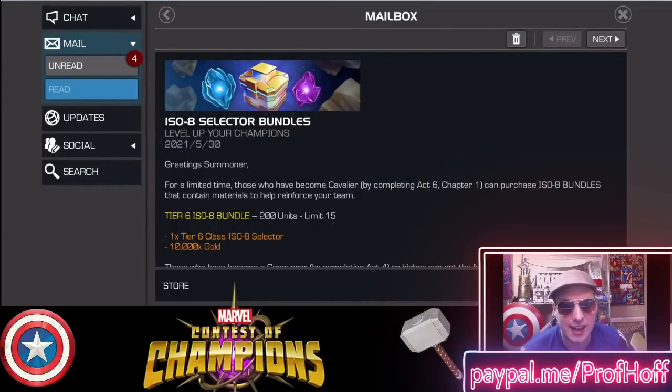But today it gets you — and yes, you can sell the Tier 6 class ISO — but that's not why you're supposed to go after ISO; you're supposed to rank up champions. Today you get $1 worth of gold. $10 price, $1 for gold. And it limits 15, and 200 times 15 is 3,000 units. So you can spend 3,000 units — which I know is 100 units short, but we'll call that an Odin. An Odin worth of units would only get you $15 worth of gold. You'd be getting $85 less gold than normal.